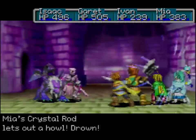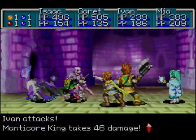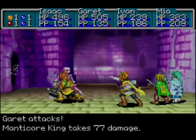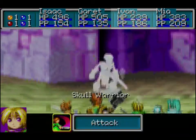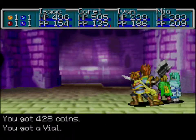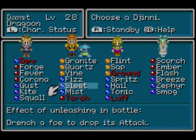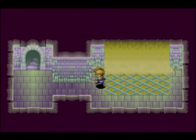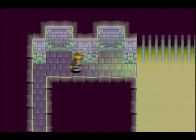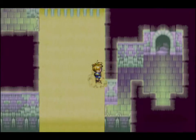And here we have some familiar enemies. The upper section of Venus Lighthouse has a few of the same enemies as the tunnel ruins, but it also has a few new ones which we'll encounter soon enough. In this case we want to go to the right — hold the bottom to run, otherwise we'll get swept down by the sand stream.